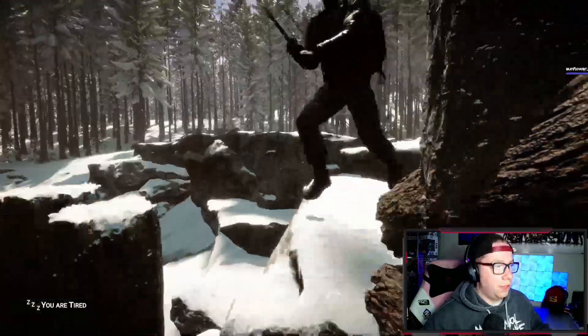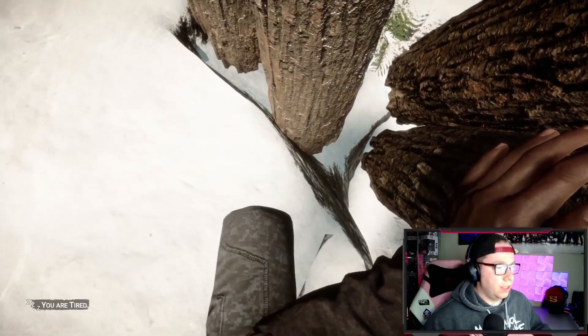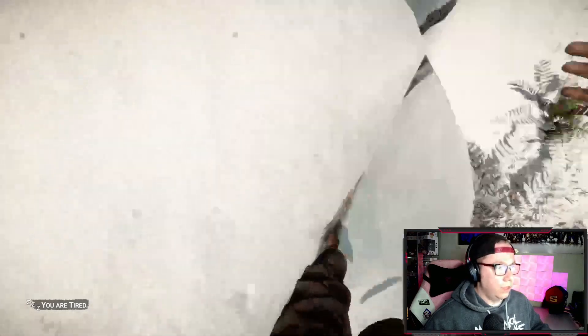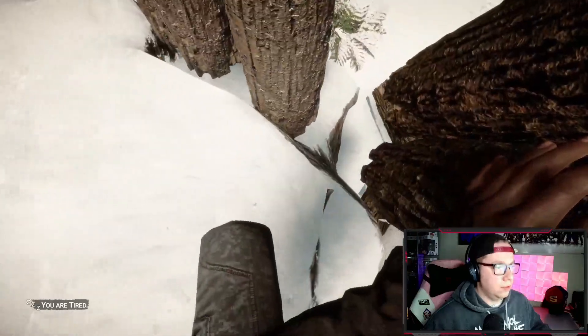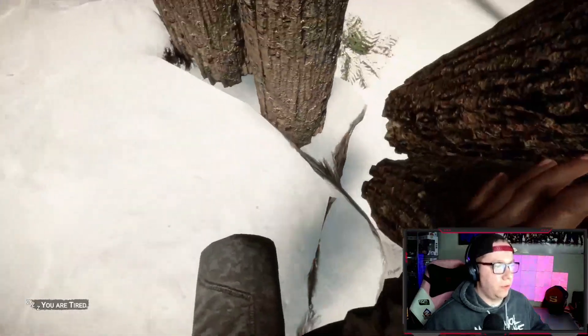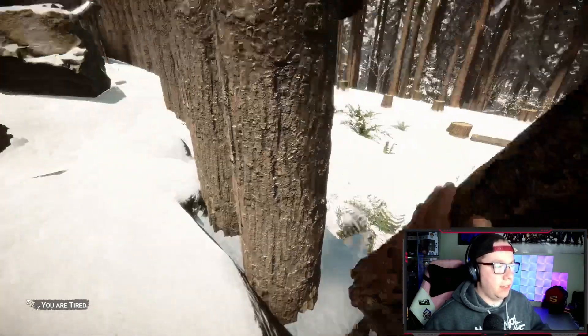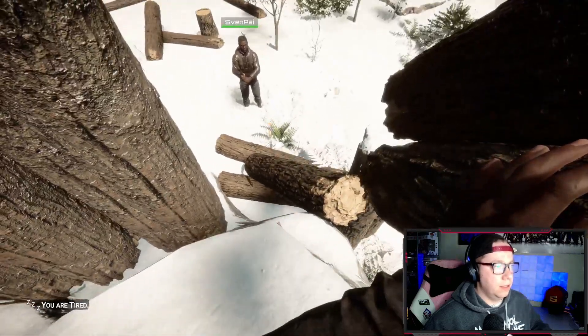So, just grab a couple logs. And then this one — this is the first one that I noticed, and I thought it had something to do with being in the ground, because it lets you put it in the ground and then they just kind of fall down. I don't really understand. This is probably a better one if you want to just farm wood, because you can just keep making them and making them and making them. Kind of a weird one.